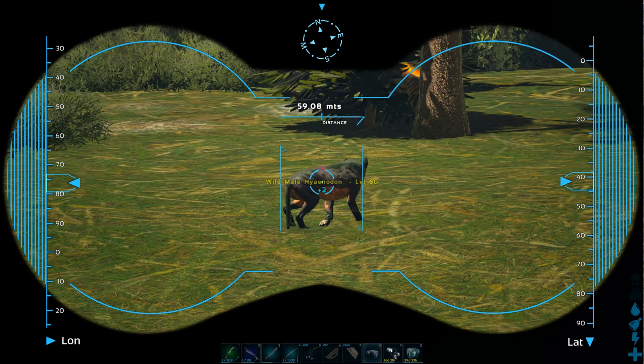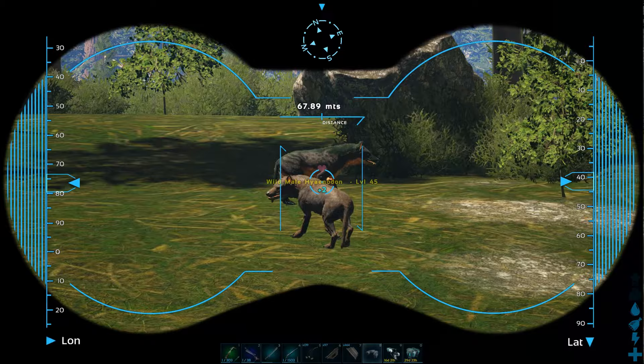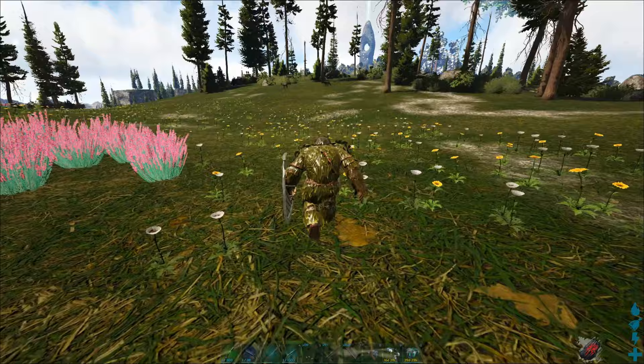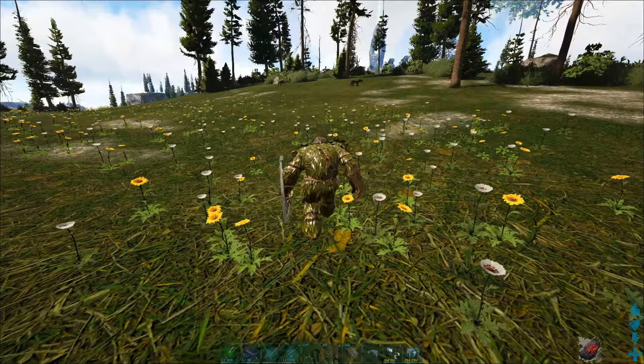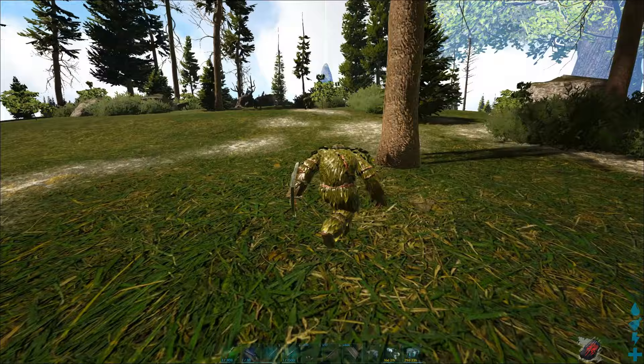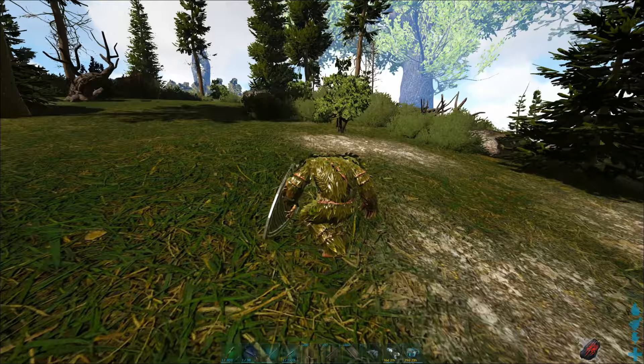I found a pack of Hyenodon over there. You can see the alpha — and you can't tame the alpha, so don't target the alpha if you want to tame them. This is the first strategy, where you try to tame them in the wild. Don't forget to bring a ghillie suit — I would definitely recommend it, otherwise you can't sneak up to them. You have to be careful not to run, because as soon as you start running they will aggro on you. If there are less than five of them, they will start running away, so be aware of that because the taming progress will be lost. You can also try to tame multiple at once.